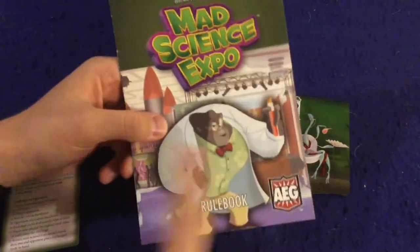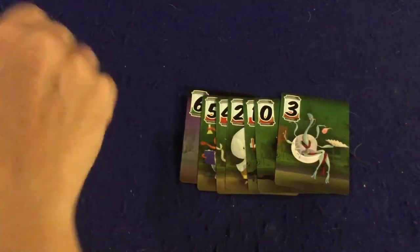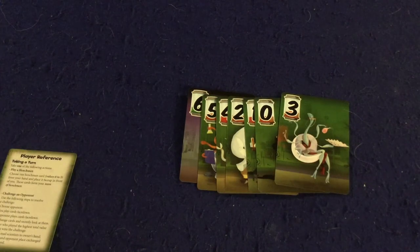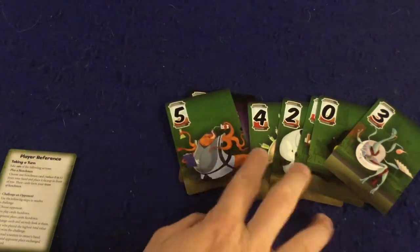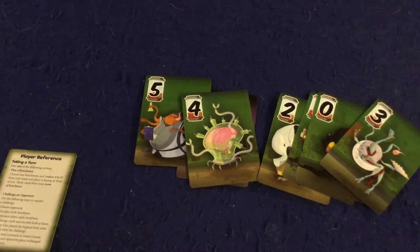Let's take a look at what you get inside Mad Science Expo. First and foremost there's a handy rulebook - seven to eight pages, double-sided, full color, full of pictures, illustrations, and examples. It's pretty well done and should have you up and running in no time. It's also an incredibly simple game. In Mad Science Expo you're trying to get the most points by recruiting the green cards - the minions, the assistants, the Igors - to your teams, then scoring your teams once you have three minions.